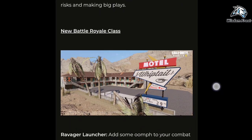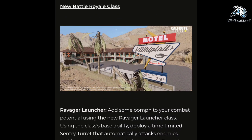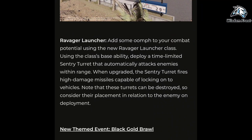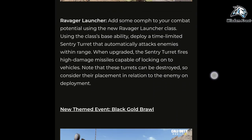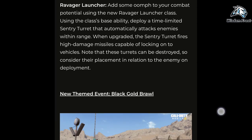Add some firepower to your combat potential using the new Ravager Launcher class. Using the class's base ability, deploy a time-limited sentry turret that automatically attacks enemies within range. When upgraded, the sentry turret fires high-damage missiles capable of locking onto vehicles. Note that these turrets can be destroyed, so consider their placement in relation to the enemy on deployment.